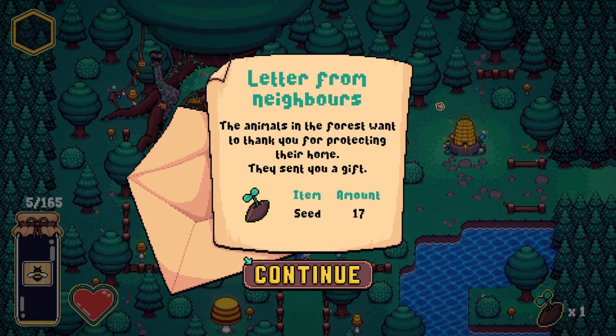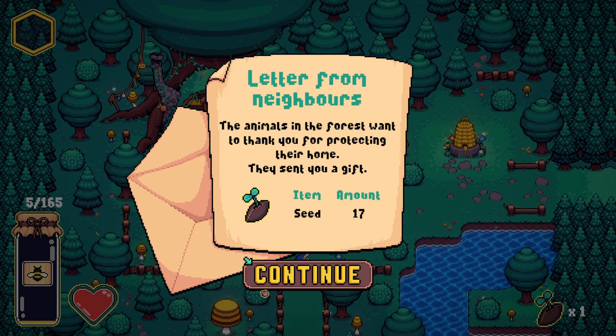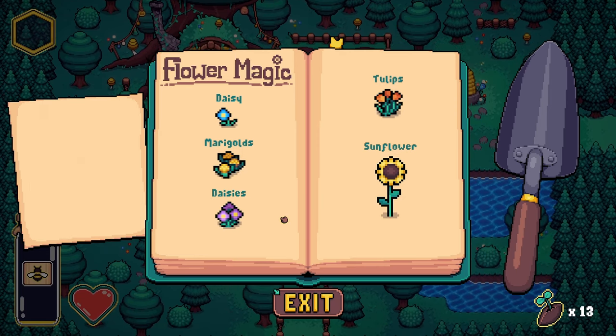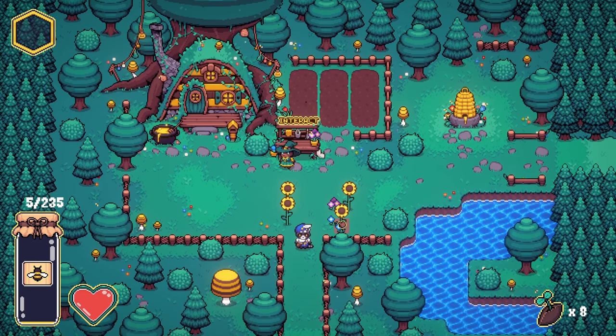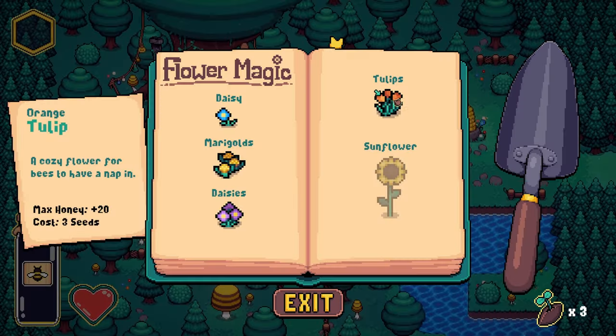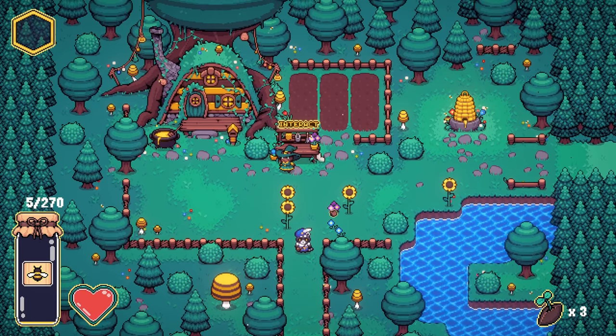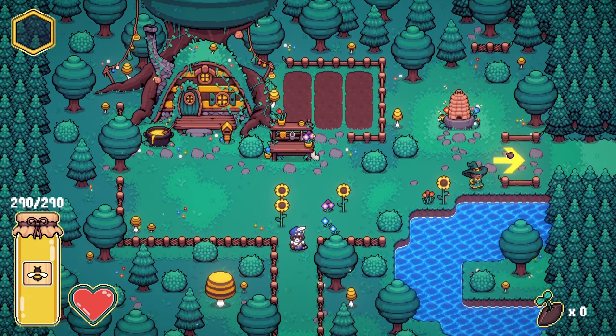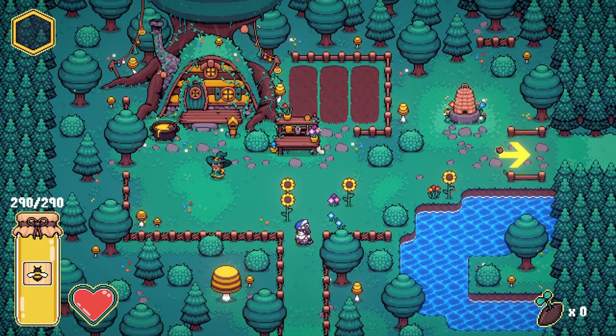Got another letter. The animals in the forest wanted to thank you — 17 seeds. Excellent. So it's about a seed per robot right about now. Just more sunflowers — they're the most cost effective, right? I get to place one down. I already have a purple flower, so let's go with a tulip. Put this one next to the other sunflower. Lots of honey this time. Now we're just gonna destroy. Let's try a new spell set.